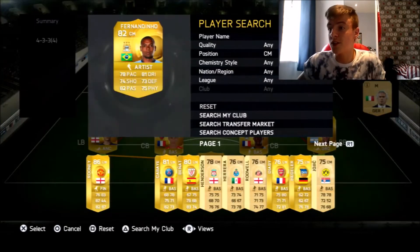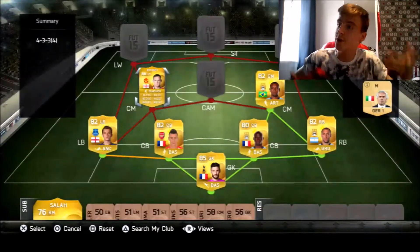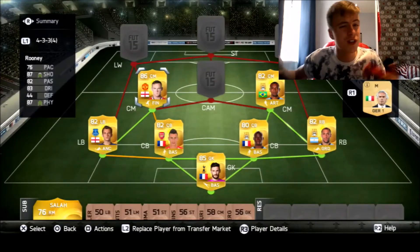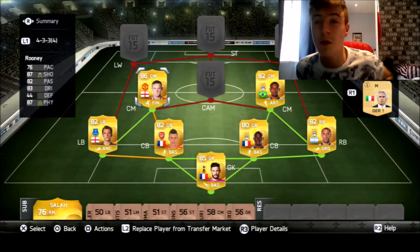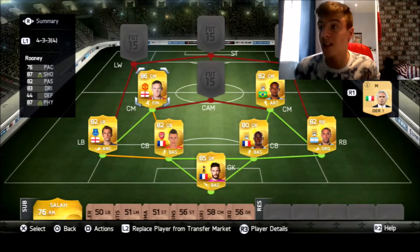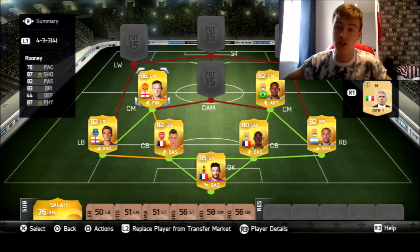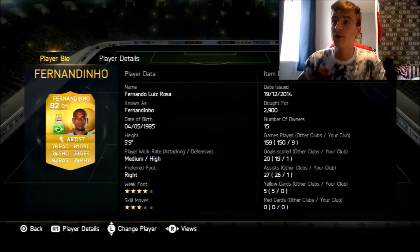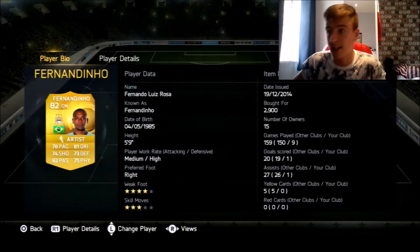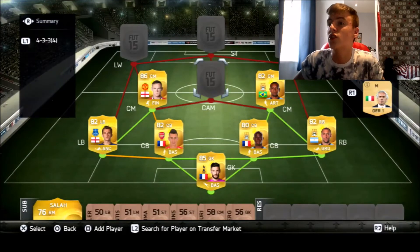On to the midfield now. At centre-mids we have Fernandinho and of course Wayne Rooney. These two guys are just beasts. You know Rooney's a striker, but at centre-mid he's so much better - it's unreal. 76 pace, 87 shooting - he can bang those long shots, he can score, he can pass, he can dribble, he's just strong. You can't push him off the ball. And then we've got Fernandinho: 78 pace, 81 dribbling, 74 shooting. Just all-rounded, these two centre-mids are just all-round good players.